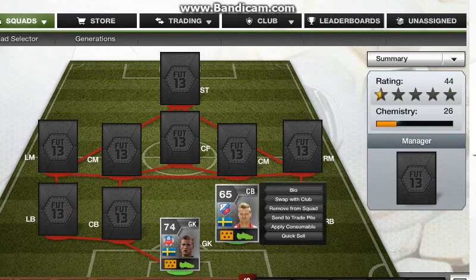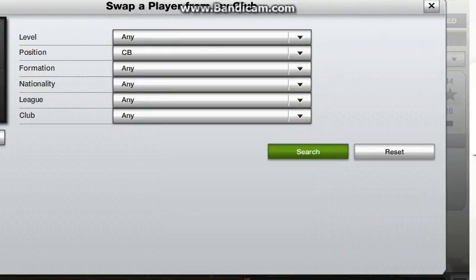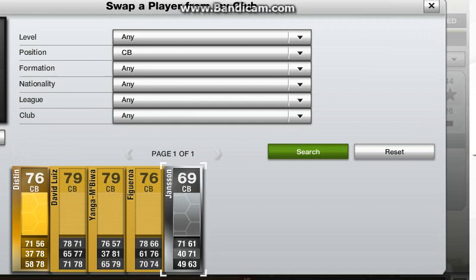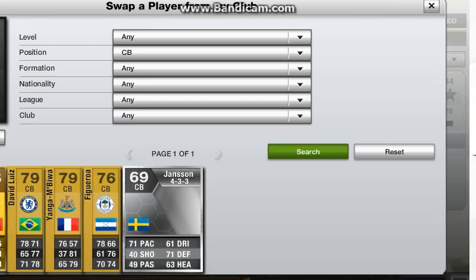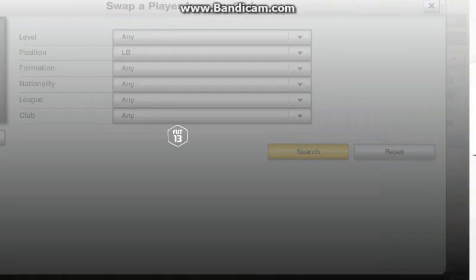The first centre back we have is Nilsson. He has 70 pace, 67 defending, and 67 heading, which isn't bad for a card rated 65 overall — he is a brilliant player. And the other centre back is Johnson, who has 71 pace and 71 defending, which isn't bad either for a card rated 69.